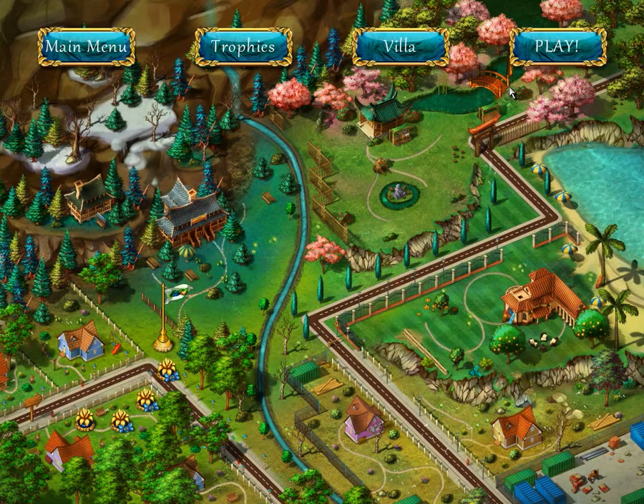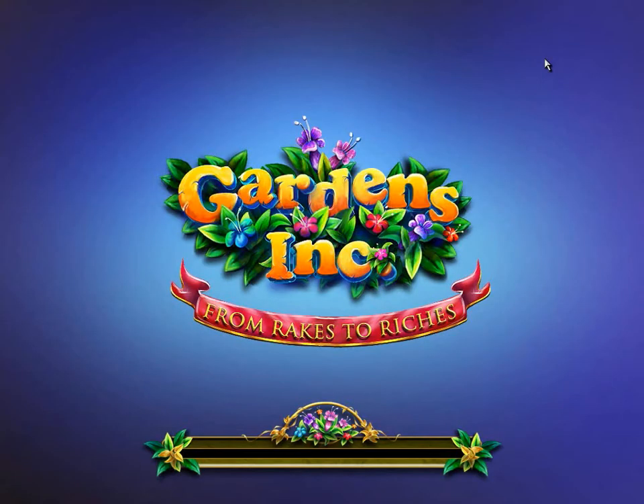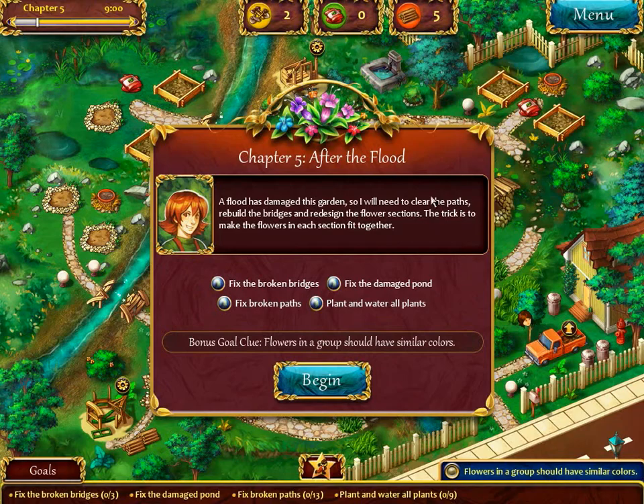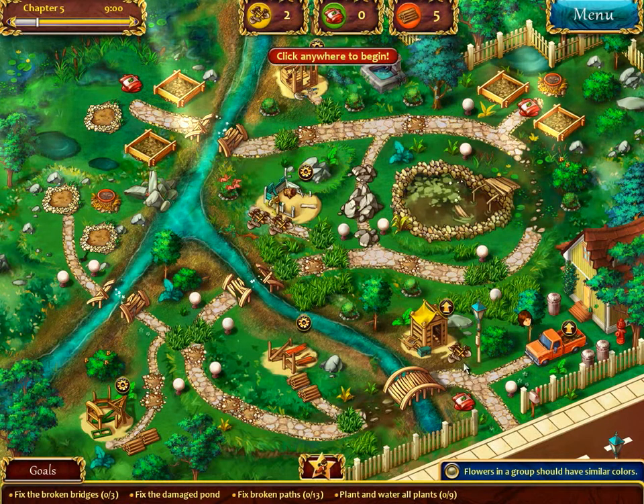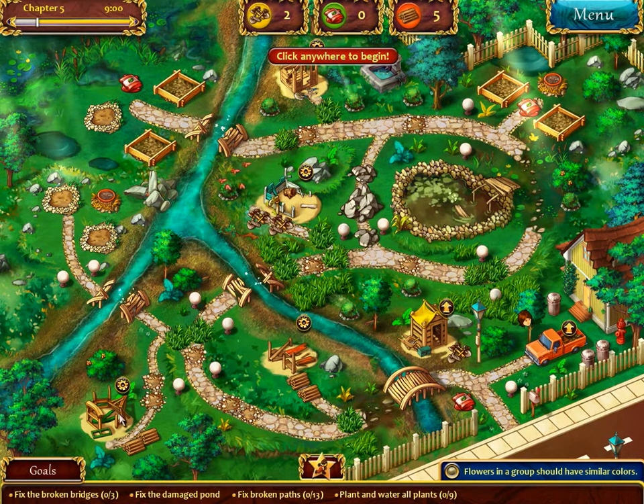Next level! Yeah, we got time for one more and then I'll see you in the next video. A flood has damaged this garden, so I will need to clear the paths, rebuild the bridges, and redesign the flower sections. The trick is to make the flowers in each section fit together - so flowers in a group should have similar colors. Alright! Let's go! Truck is here. Let's have a plan of attack here - so these should be similar colors, similar colors, similar colors, yep.